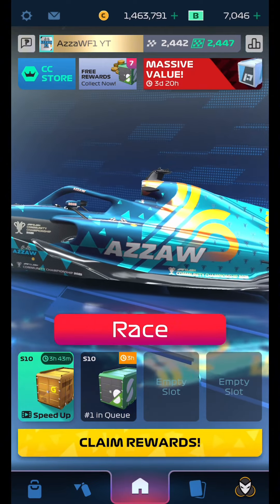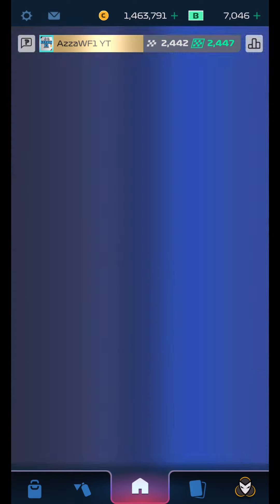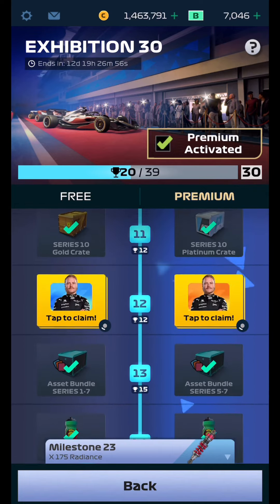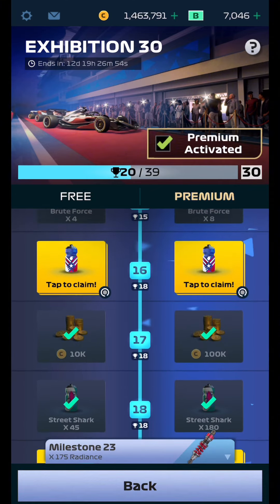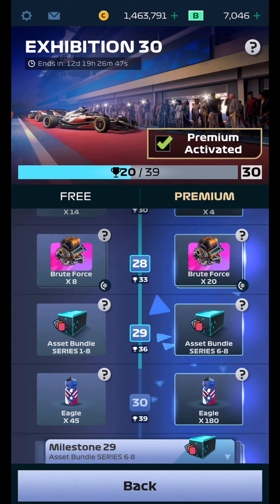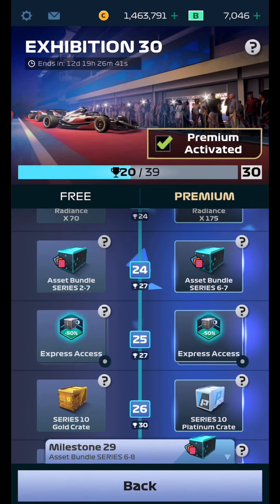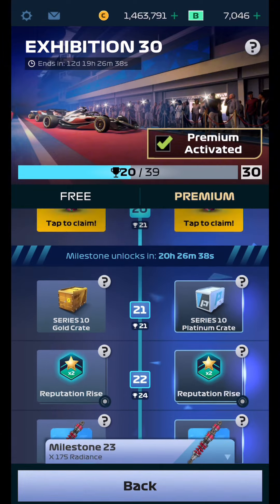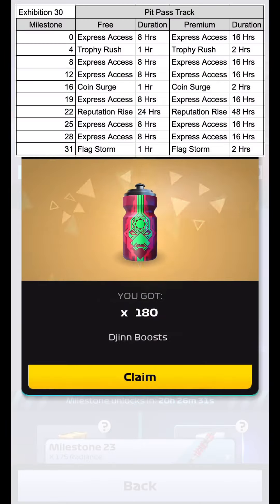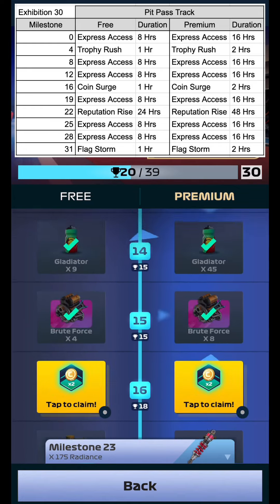The first tip we're going into is power-ups. Power-ups have been in since the start of October for the new pit pass and they help a lot. You can see in the free and premium tiers you've got 50% crate timers, coins times two, flags, and reputation. There's a lot of power-ups available, so what I want to tell you is that you want to use them to your advantage.